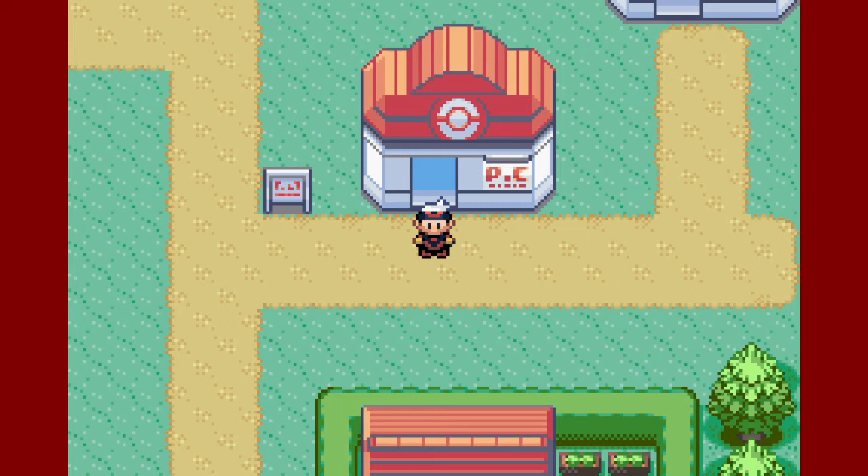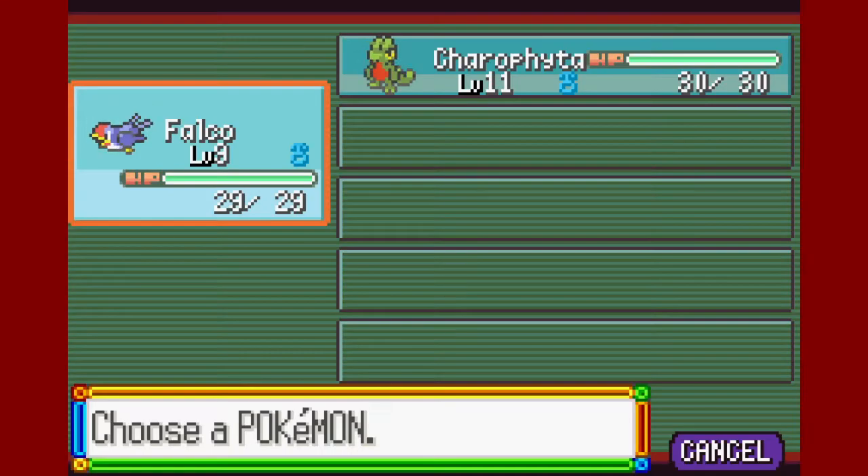Hey, what's going on guys, Jake the Happy Snake here and welcome to episode 3 of Pokemon Ruby Second Chance. Last time I left Little Root Town, and this time I made it to Petalburg City and caught my second team member, a Taillow that I named Falco. I got him to level 9 off screen — he was level 5, so I got him up 4 levels and he learned Quick Attack.